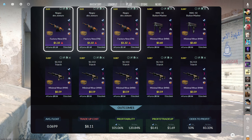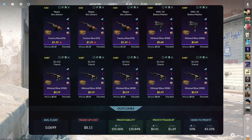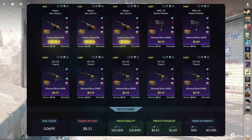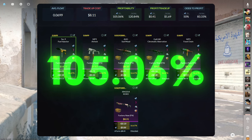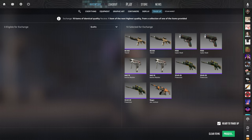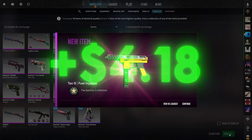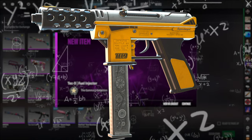The final tradeup consists of three Factory New and two Minimal Wear restricted skins from the Snake Bite Case, plus five Minimal Wear restricted skins from the Gamma 2 Case, below a 0.07 average float. Get Factory New skins below 0.03 float and all Minimal Wear skins below 0.087 float. Factory New skins for $1.32 or less, Snake Bite Minimal Wears for $0.60 or less, and Gamma 2 Minimal Wears for $0.59 or less. This tradeup costs $8.11 total with a 105.06% profitability after Steam fees and a 50% chance to profit. The best outcome is the Factory New Tec-9 Fuel Injector at over $4 of profit. Three, two, one — we got the Fuel Injector! Great way to end the video. Let me do some calculations and see how much money we made today.